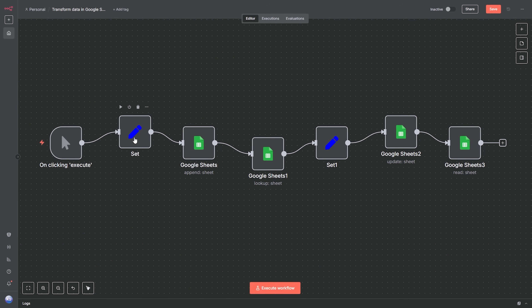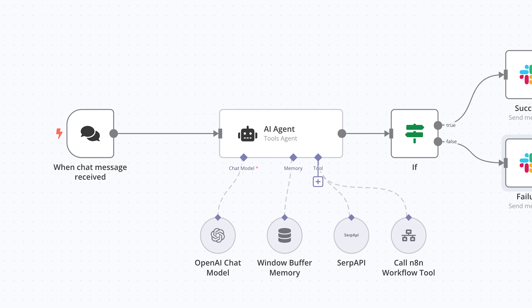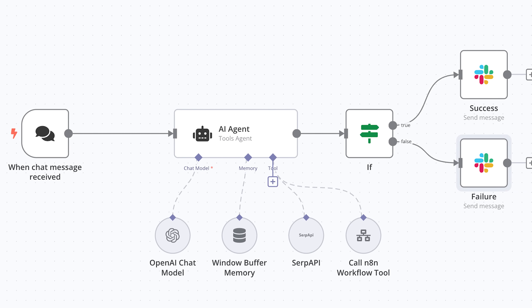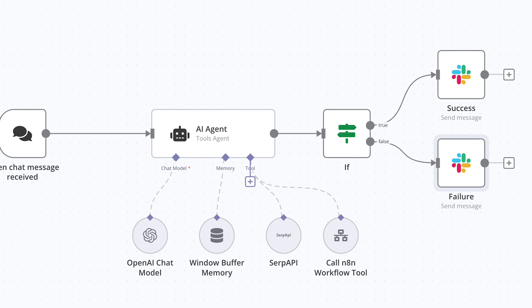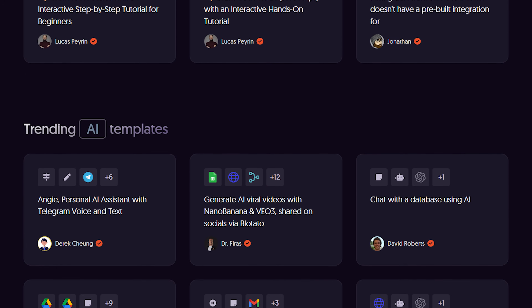Imagine you have a Google form and you want to know when someone fills it out. N8N can store the submission in a database and instantly notify you on Discord, WhatsApp or any social network. N8N is also marketed as an AI tool, letting you build custom AI agents with large language models like ChatGPT. And since it's free and open source, it's widely used in small businesses to connect platforms and automate workflows, all with a simple drag-and-drop visual editor.